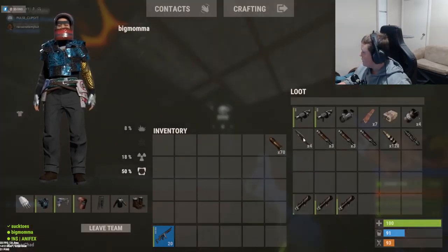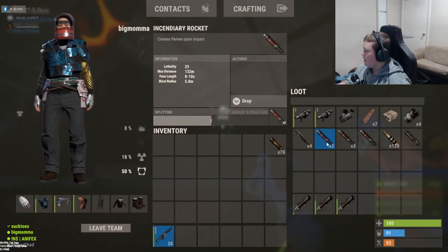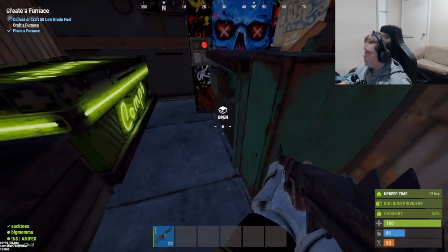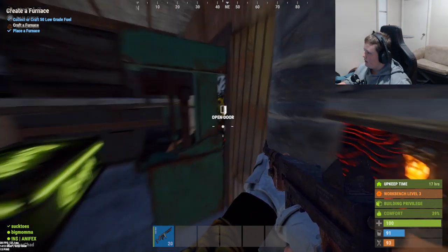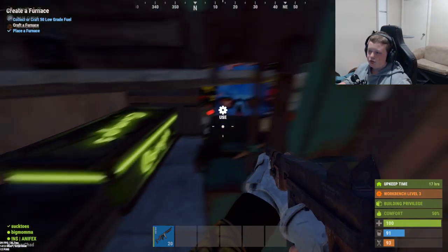Then we've got our boom-boom box, which is quite delicious looking. But we haven't smelted all the sulfur yet. That's pretty much it — this is the first floor. We've got TC. We've got tier 3. But I bet you'd be wondering where TC is — it's behind here. It's the Ooga Booga. Look at that. It's beautiful.